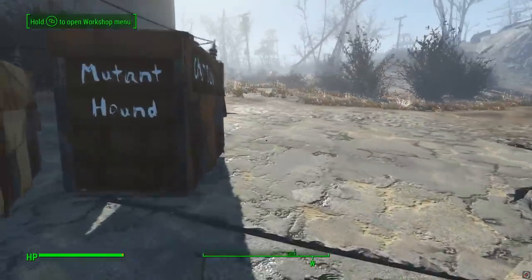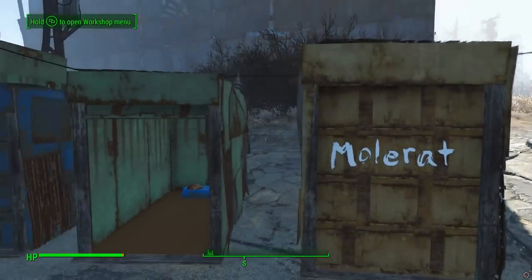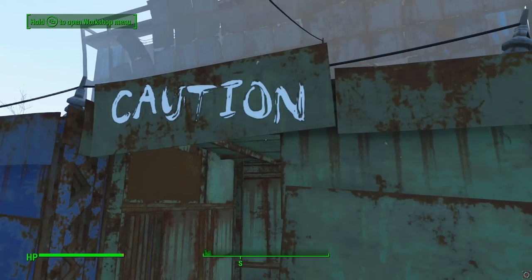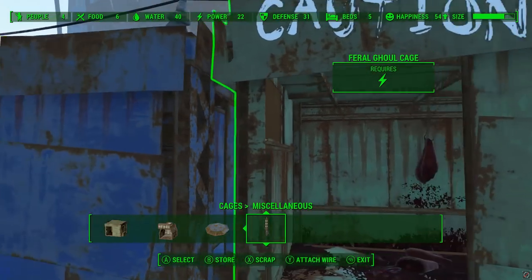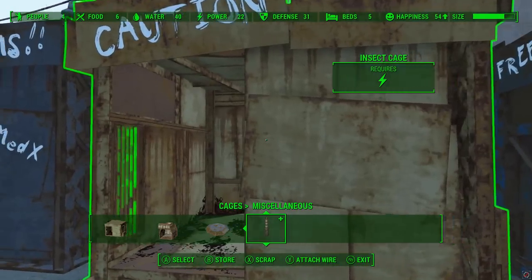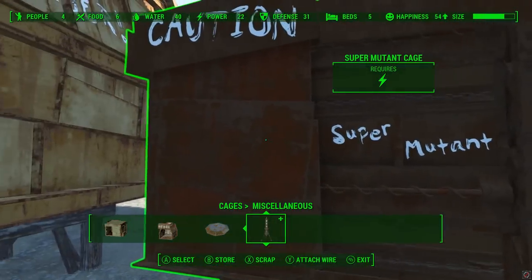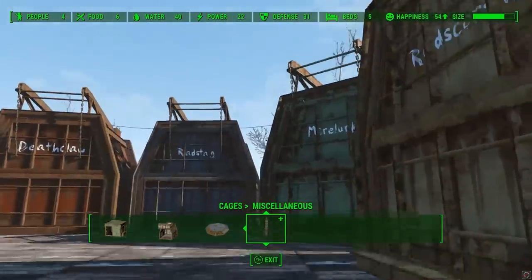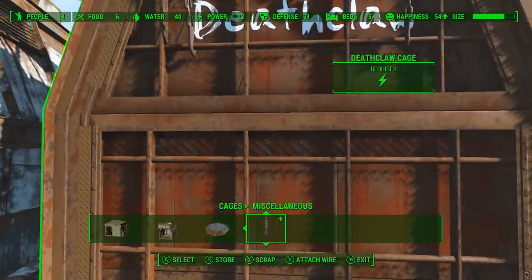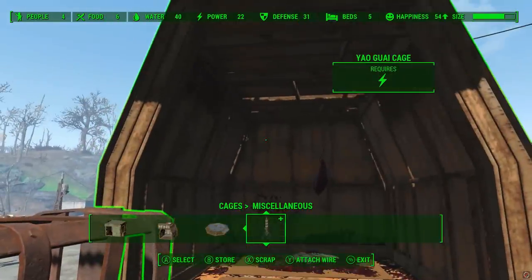We're now going to go and look at the cages and see what we've caught. It's been about five in-game days. We've successfully caught a mutant hound, a mole rat, we've not caught a dog, we've caught a cat, we've not caught a feral ghoul yet, we've not caught a gorilla, we've caught a gunner, we've not caught an insect, we've not caught a raider, we've caught a super mutant, caught a radscorpion, caught a mirelurk, caught a radstag, caught a deathclaw - and I think I just heard it growl. Caught a brahmin, and we've not caught a yaogwai.